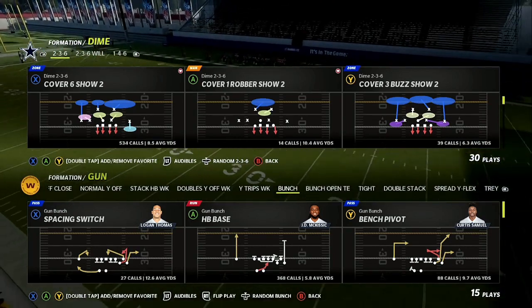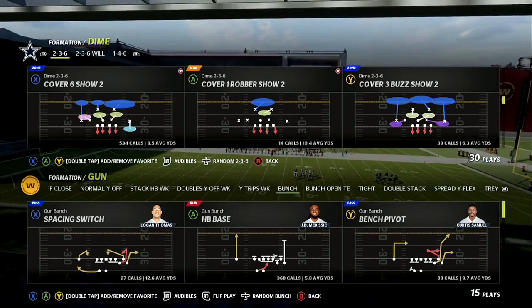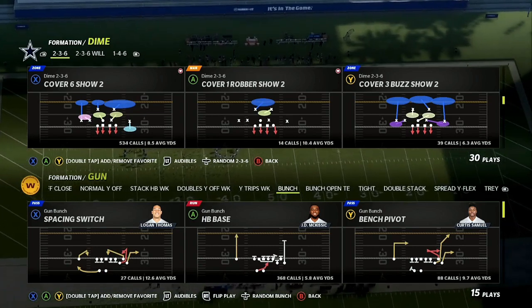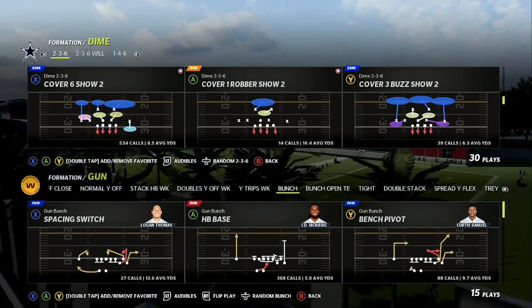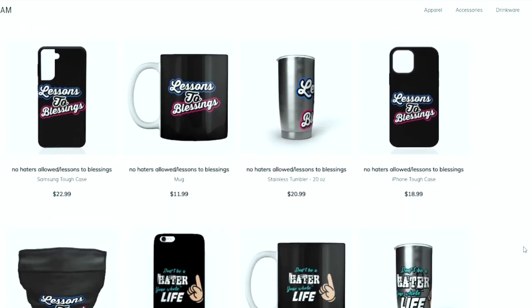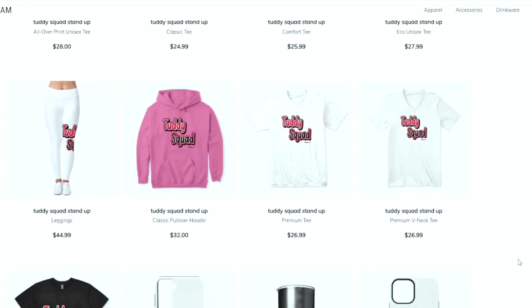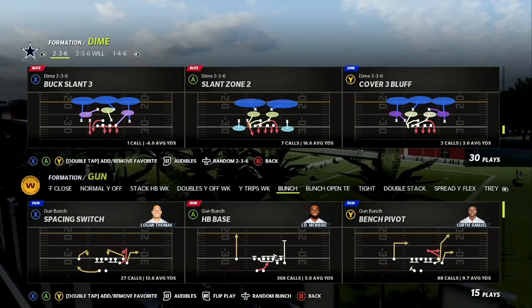Thank you guys for 11,000 subscribers. I did give away some gift cards — I appreciate everybody that came through. The link in the description has everything you need. I updated the patreon and the ebooks, so if you want the entire scheme of this blitz, go to the link in the description. This is your one-stop shop for all Madden needs — merchandise, ebooks, patreon membership, or just becoming part of the Tutty Squad.